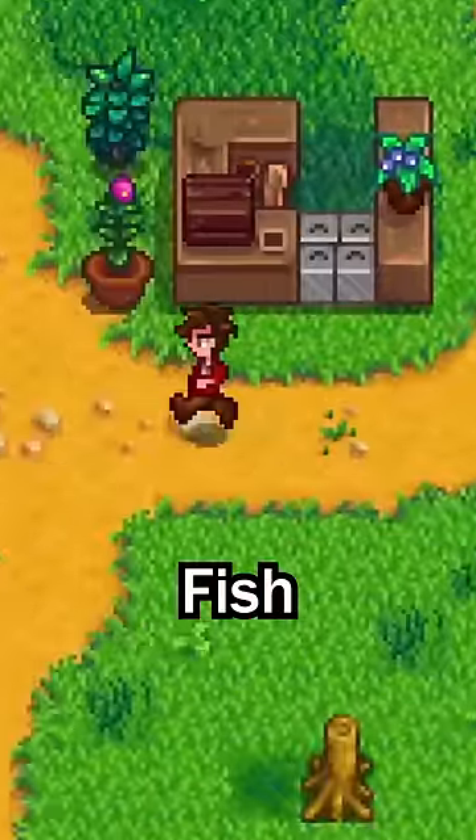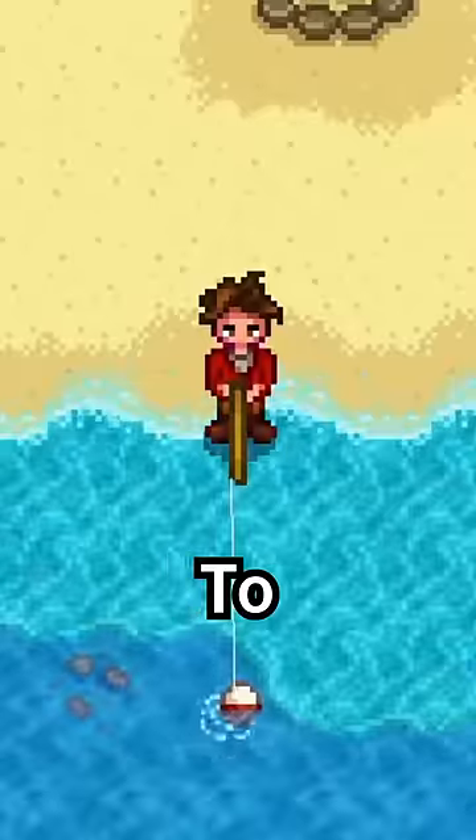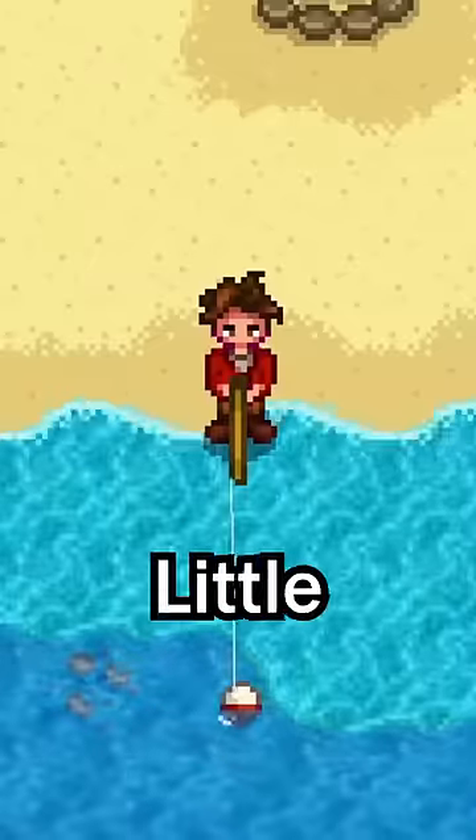There are these new mini-events called Fish Frenzies. Before 11pm, you might get a notification to go to the beach, Cinder Snap Forest, the town, or the mountain, and a certain fish in the area will make catching certain fish a little bit easier.